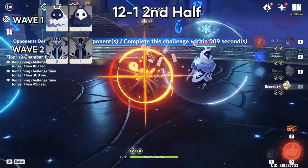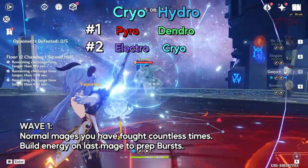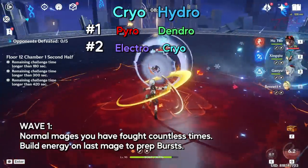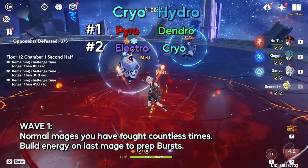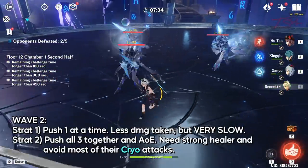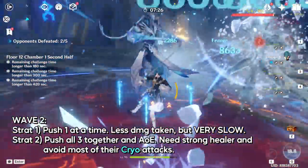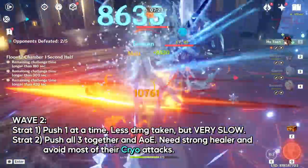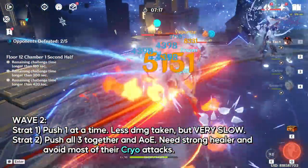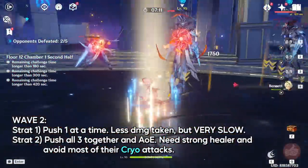12-1 second half starts with two mages. Same weakness as usual, and this elemental knowledge also applies for the next wave of abyss heralds. Build up energy and get ready for the next deadly wave. There are two strategies against this group. You can focus them one at a time to reduce the damage you take, but that will greatly slow your kill speed. The better method is to just AoE them all down and force all three to go into their shield phase at the same time. You will need a strong healer here since the three will do a lot of damage in phase 2.